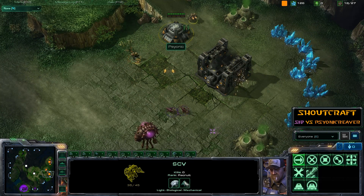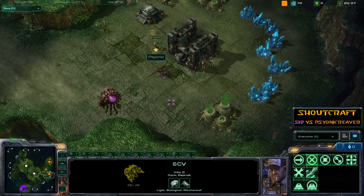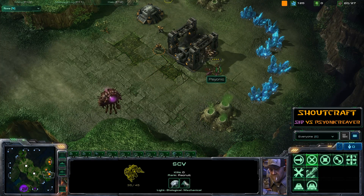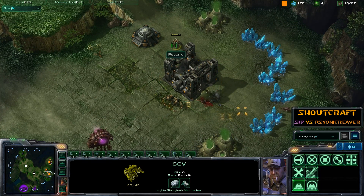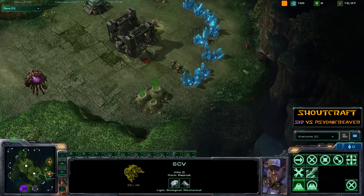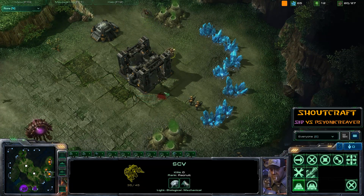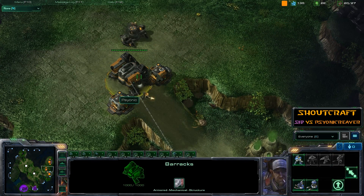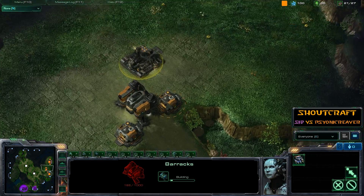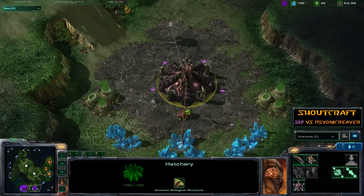The Zerglings aren't going to be able to do an awful lot. Cid's managed to bring them around nicely, avoiding the bunker. Psionic's backing off, and Cid's going to harass that SCV — down it goes, and he brings in the second one. First blood goes to Cid, quickly followed by one splattered Zergling on the floor. Cid wants to scout but can't get through thanks to the Terran block, Marines, and a second Barracks. There's the expansion for Cid.